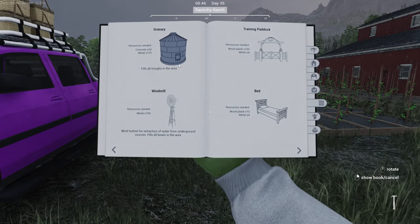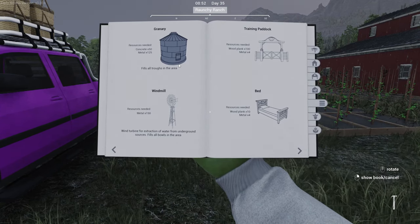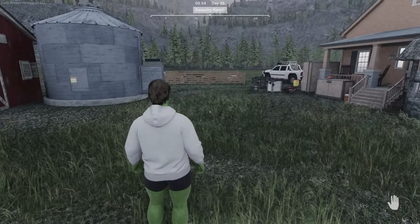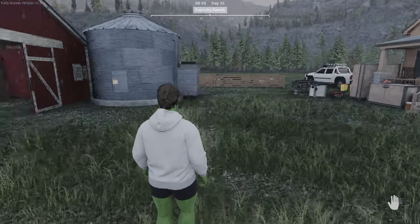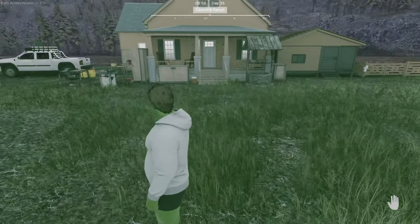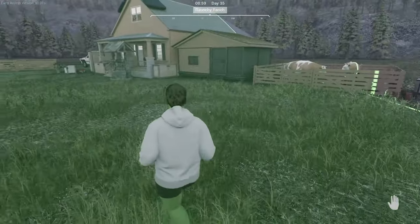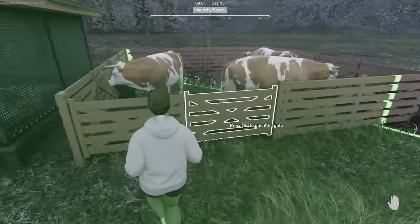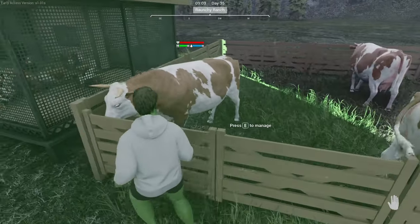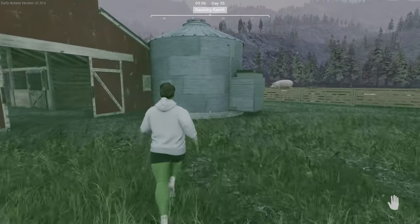You can grow your own crops to put in there so you don't have to spend any extra money. Once you have the blueprint, you need to make sure it's placed in an area where it's actually going to reach all of your troughs. I have one built over here and if I press my left mouse button it shows you the area visibility. This green circle is exactly where the granary is going to work - you can see it only covers a portion of my pen, so I've placed it in the corner so it still reaches.